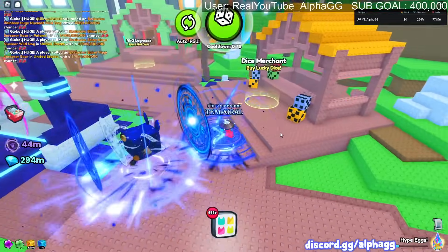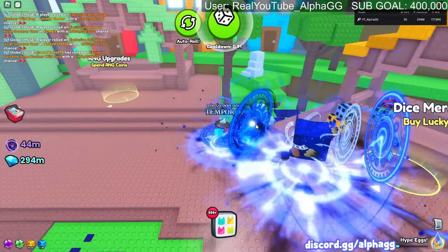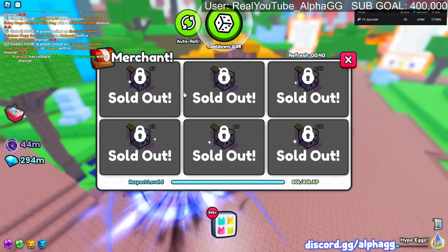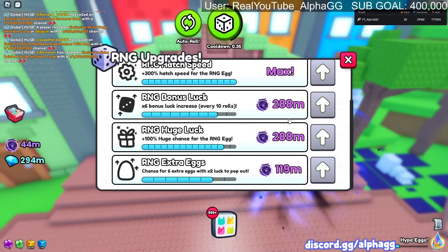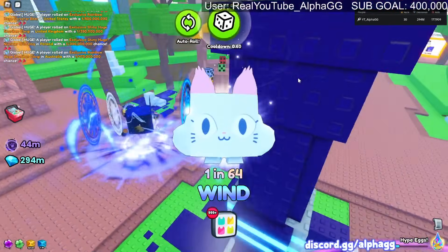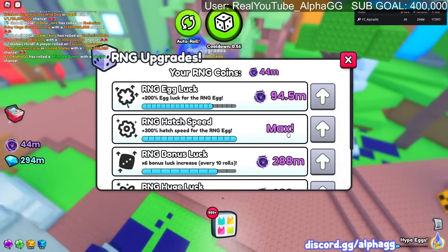I'm just out of dice now. The only thing I don't like is how you have to macro the dice merchant for days - that's kind of the only way to get something really good. If you're a free-to-play player, macroing the merchant is a really good way to get some free huges. It just sucks that it's kind of the only way because I want to grind right now - I don't want to have to wait a couple days to get a lot of dice.